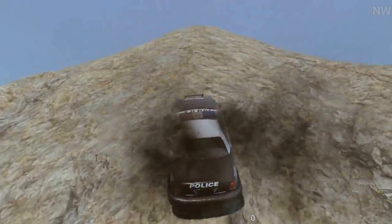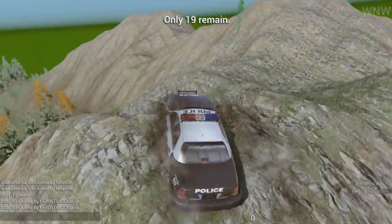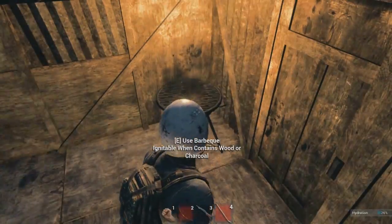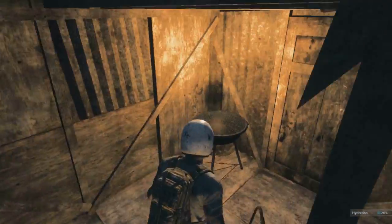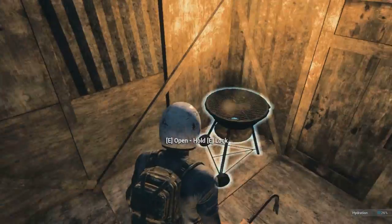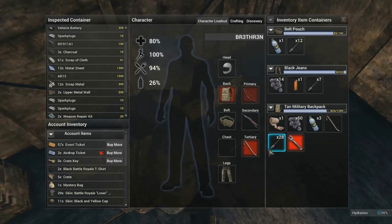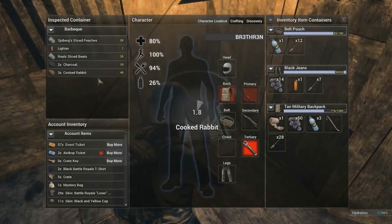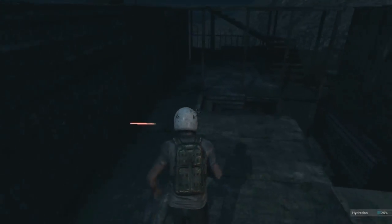Barbed wire and punji sticks now have resistance to being shot with arrows, so you can no longer damage them that way. Furnaces and barbecues now have less health — before they were indestructible, so people would place them in doorways or under their base to prevent glitching through floors. The troll furnaces and barbecues can be removed most easily with a crowbar. Storage containers can now also be destroyed, and the new demolition hammer is the best way to break one down if you're the one that placed it.